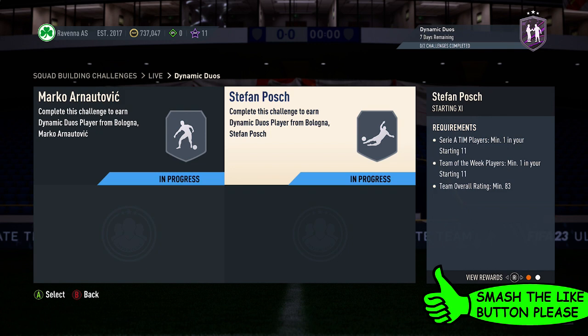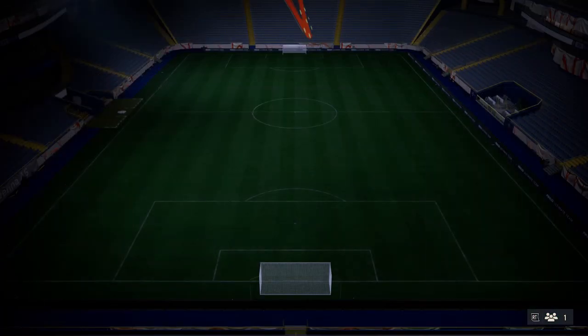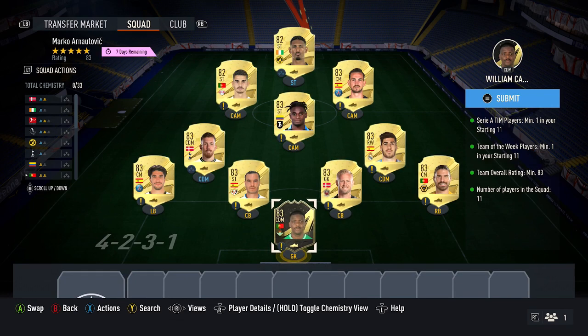For these SBCs, the requirements are exactly the same, so you can just use the same squads for both. For an 83-rated squad, the cheapest way to go is 2x 82s and then 9x 83s. You just want to pick up the two cheapest 82s you can find, then the cheapest 83 cards you can find.